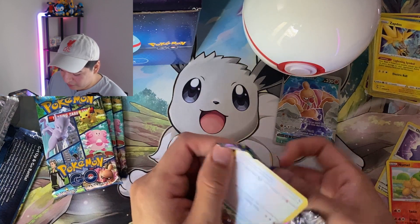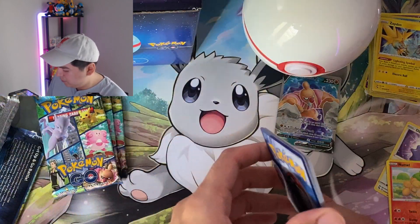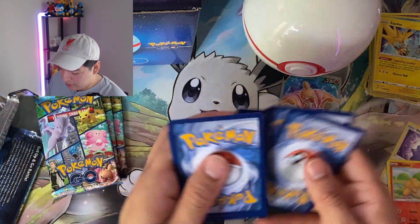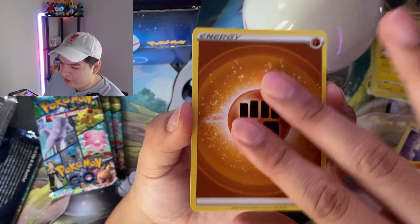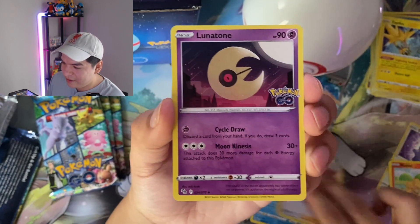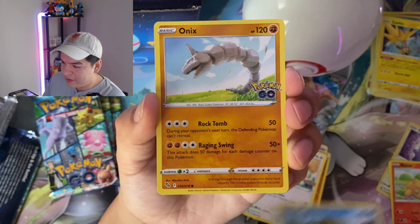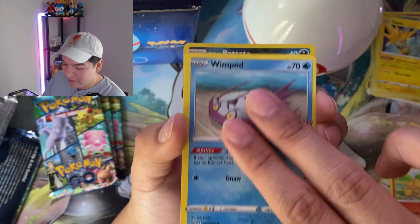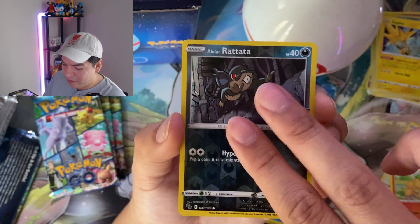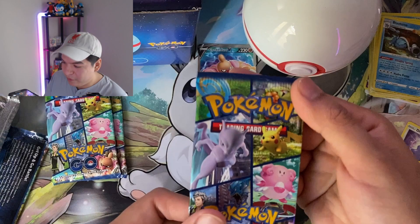All right, fourth pack — let's get the opening. Code card — let's see if we can get a fire energy. Fighting! Slowbro, Candela, Lunatone, a Bidoof, Magikarp, Onix, Spinarak, Whimsicott, Alolan Raticate, and a Blastoise. All right, no radiant so far.